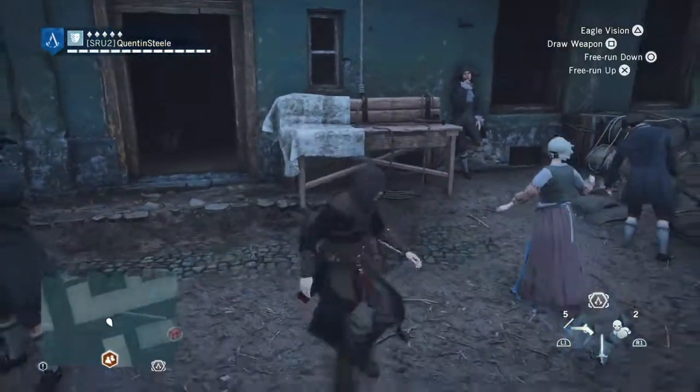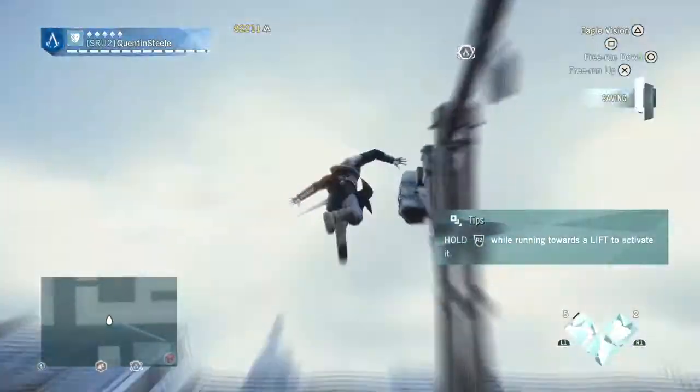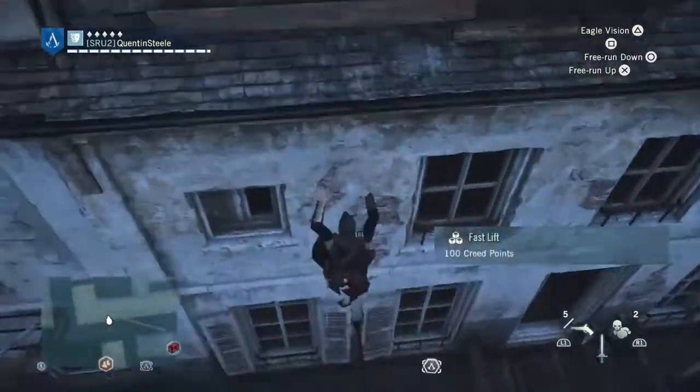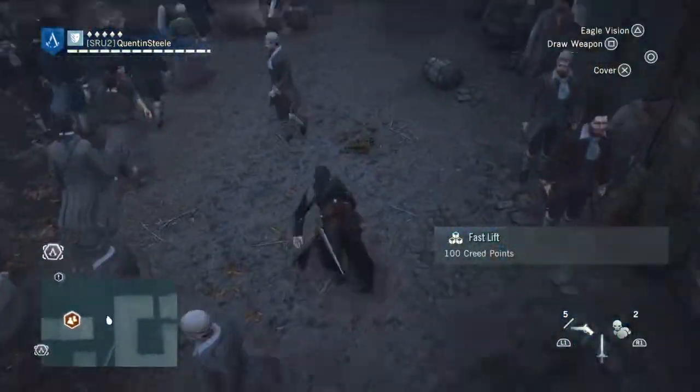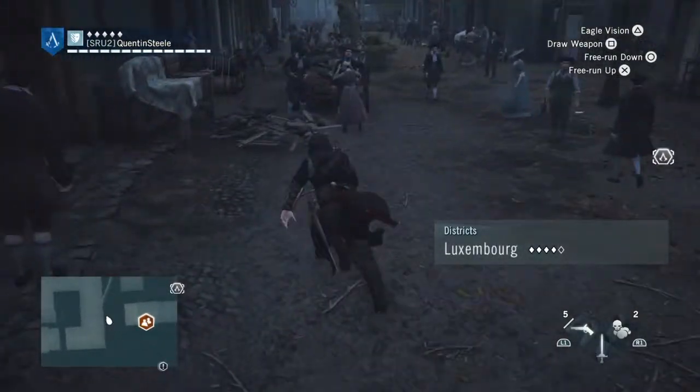Hey guys, Q here with another tip for Assassin's Creed Unity on the PlayStation 4. This is exploring before you do cleanup. If you're a perfectionist like me, you want to get that platinum, you want to get all the chests, all the collectibles. How can you cut down your time on trying to get all of them?